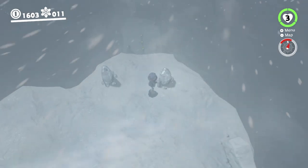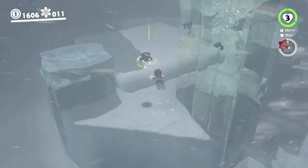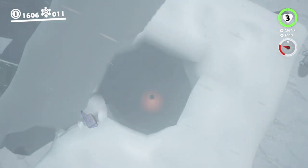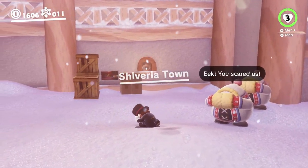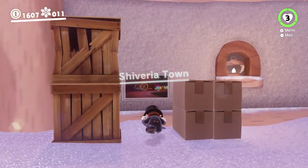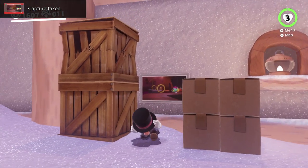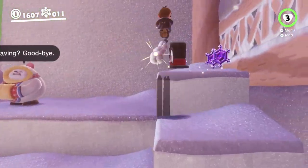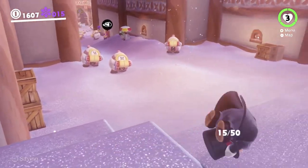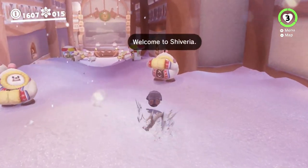For now we're going to go to the story. We head back into Shibaria Town, which is underneath all this ice here. There are also a bunch of snowflake purple coins to get here. We need these because we need the outfit from this kingdom in order to get all of the moons here, so we will be trying to do that.